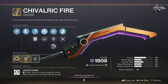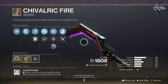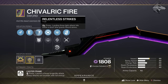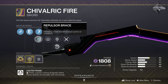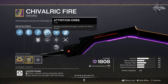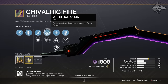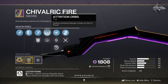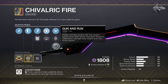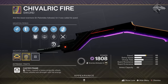A quick mention — separate to the rest of the season weapons, we can get the new Ritual weapon available on the Ritual vendors: Shaxx, the Drifter, and Zavala. This is the Chivalric Fire. It's got Relentless Strikes or Repulsor Brace, Tempered Edge and Balanced Guard, and then Attrition Orbs or Destabilizing Rounds — with Attrition Orbs being a new perk where dealing sustained damage creates an orb of power. It also has Vanguard's Vindication, One Quiet Moment, and Gun and Run.